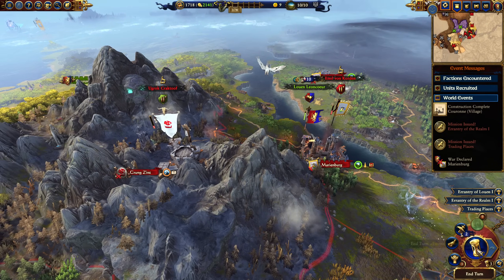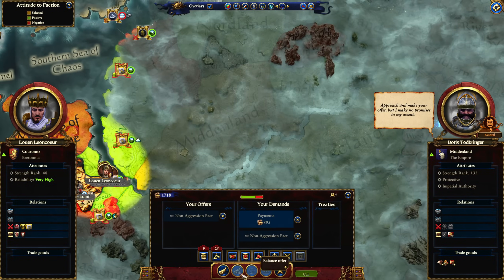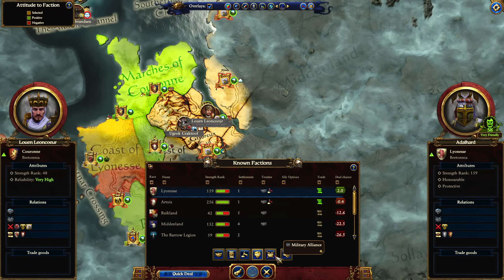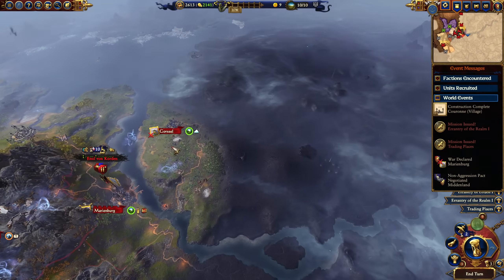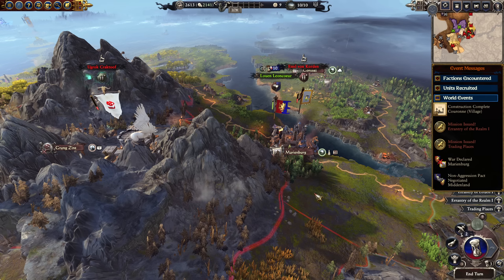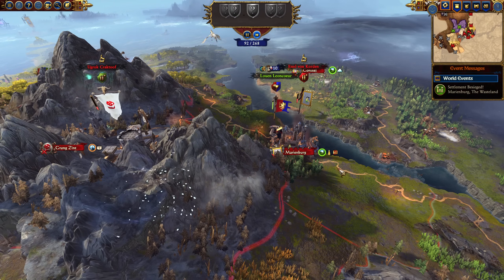Kurun's base garrison is pretty insanely strong so we should be okay. Middenland — we can be friendly with them, give us money! Hopefully by being friendly with Middenland we'll be friendlier with the rest of the Empire, as we'll need the Empire to make artillery for us. Let's see if Emil von Korden is willing to fight us outside of Marienburg — if he is we should be able to take it.